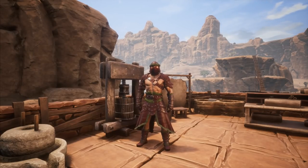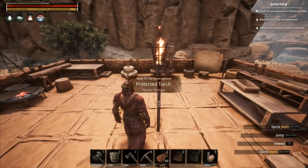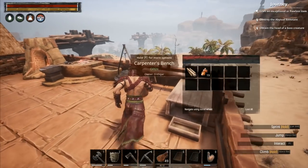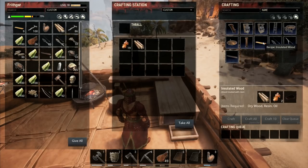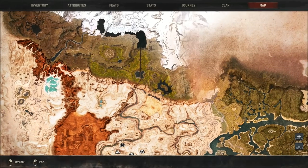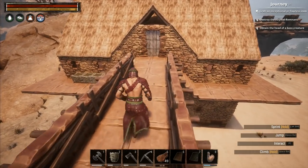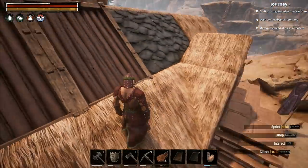Hey folks, it's Frithgar here. Welcome back to Conan Exiles. We've got some lag - a lot of lag. We've got a press right here where we can make some oil if we want to. We have a crafting station where we can craft all kinds of wonderful things using dry wood and resin. The insulated wood requires oil, but I'm not sure I want to build with it - insulated stuff is really good up where it's cold, but the other stuff is actually better for keeping you cool down here in the heat.